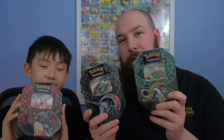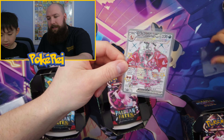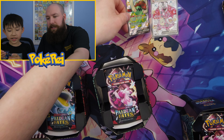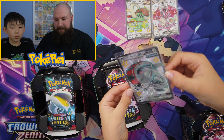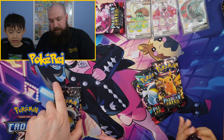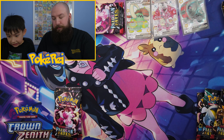We've got the three Paldean Fates tins and we are going to open them right now. There is the Charizard promo, here's the Great Tusk promo — hopefully we can get some better shinies — and Ray's going to show off the Iron Treads promo. Lots of baby shinies to get.